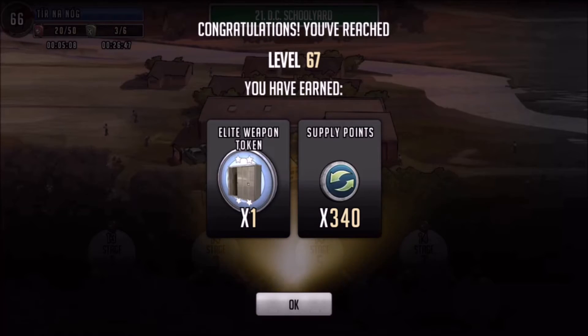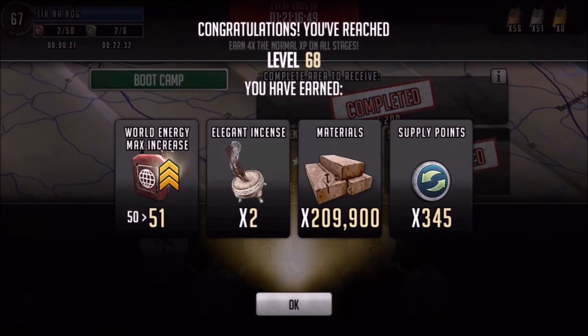This is level 67 — elite token and 340 supply points again. If you want to go up levels quickly with this new three star system, and the fact that you don't need as much XP to go up to the next level, if you just farm boot camp every time it comes up you can go up a lot of levels very quickly. I go up four per boot camp. If you want to start off at two, two is perfectly enough and you'll move up those levels very quickly.